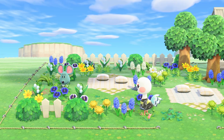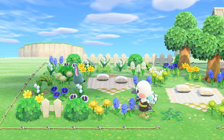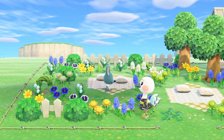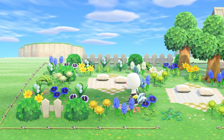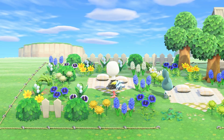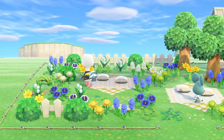Next up we have Blanche, and Blanche is a really pretty elegant white ostrich with these light blue and pink accents. I think her colors are perfect for a spring court island of any theme — whether that would be a natural theme or a Japanese theme. She would suit the spring court color palette really nicely.